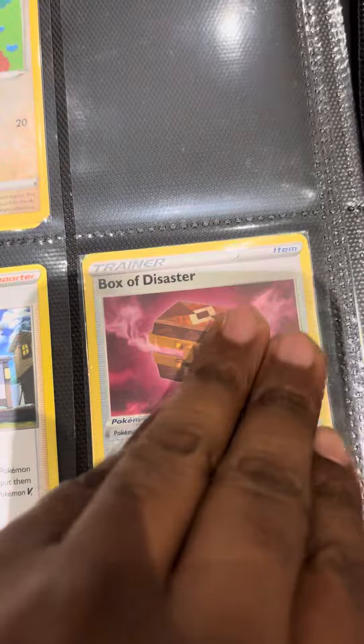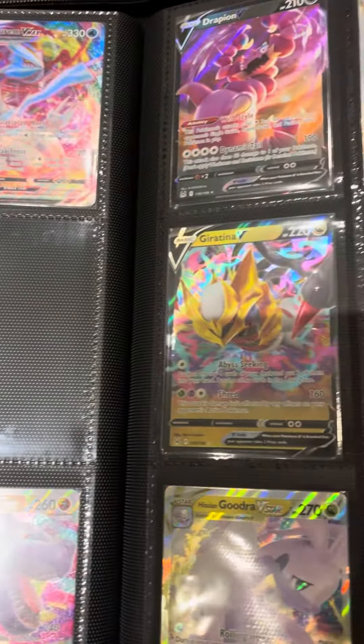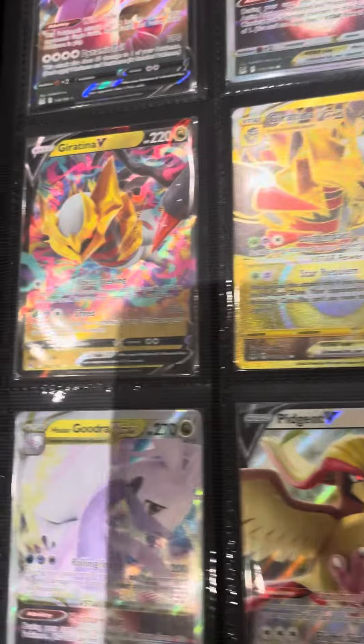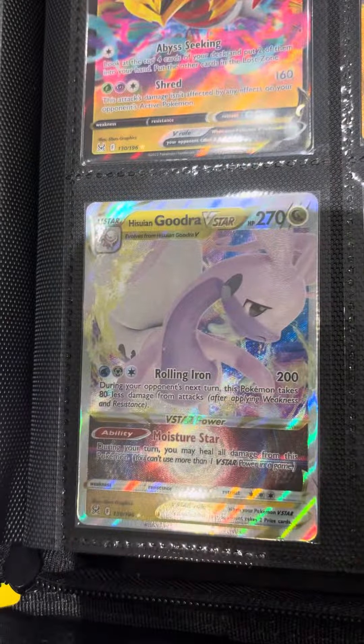Then we're going into the trainers. I put my Vs after the trainers — good idea from the wife. Garantina V, Garantina V-star, Gujar V-star, another extra Garantina V.